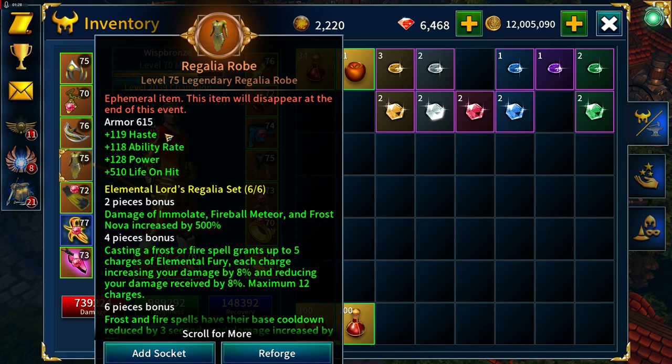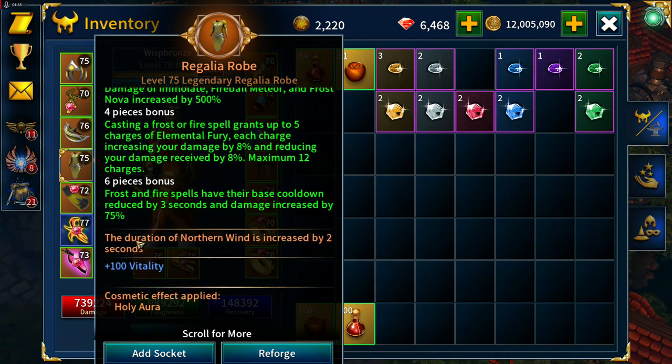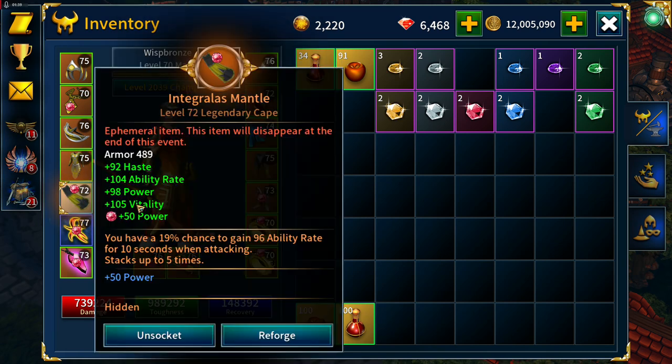The Regalia pads: haste, ability rate, power, vitality, enchanted with power. The robe is haste, ability rate, power, life on hit. Probably would have been better going with vitality if I'm honest. That's enchanted with vitality.